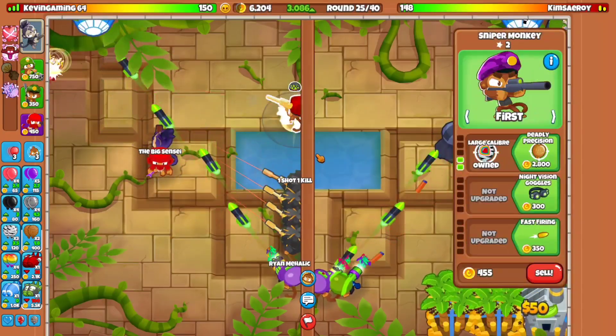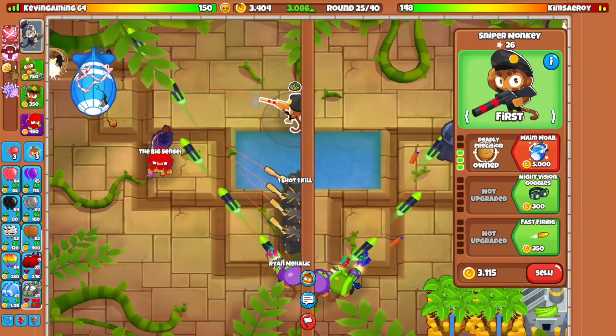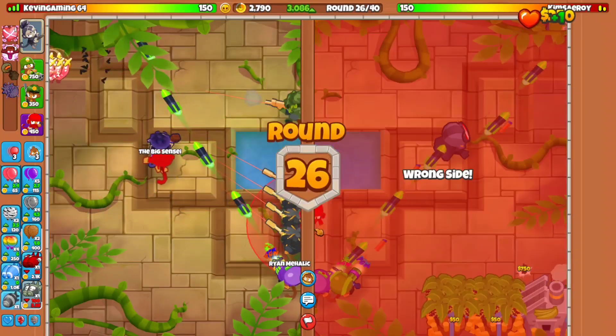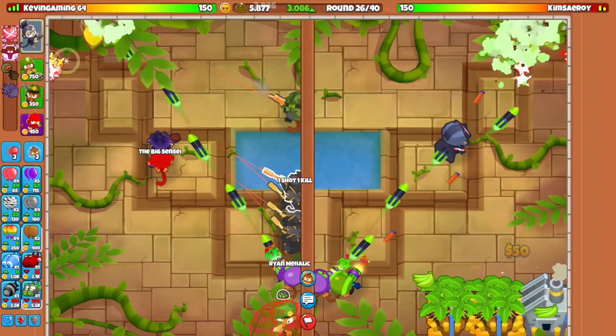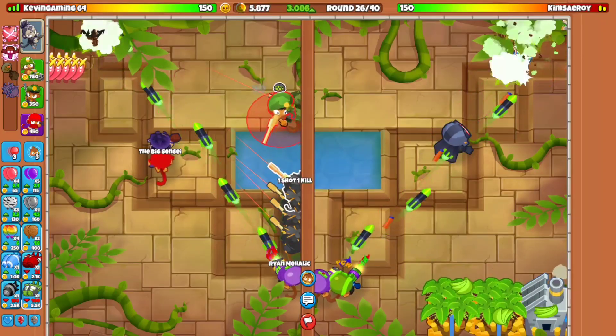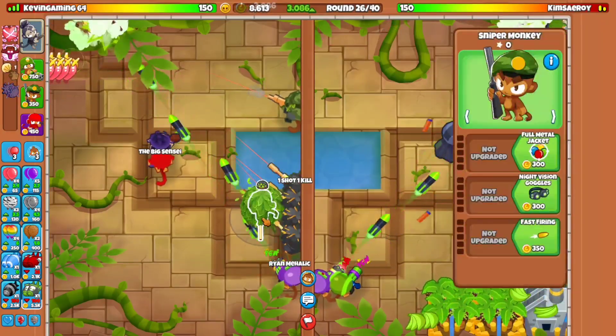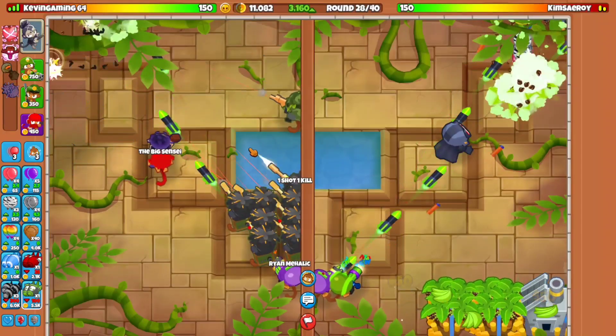So we're going to go ahead and go for the main MOAB. So once we get the main MOAB up, then we are going to be good with it. And then after that, we're going to keep on sniper farming. I need to place another sniper but there's like no space — this is not good. It's round 28, by the way.